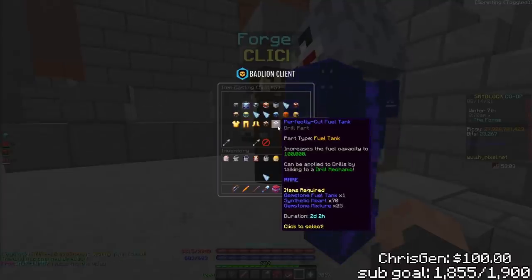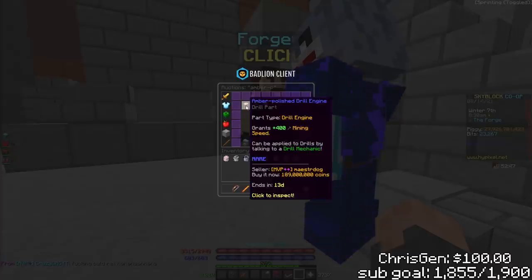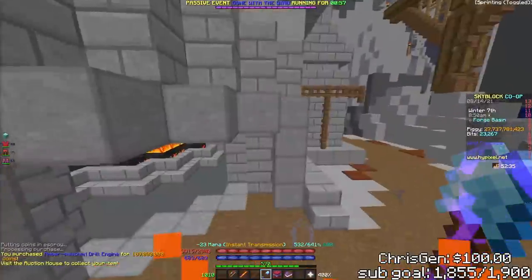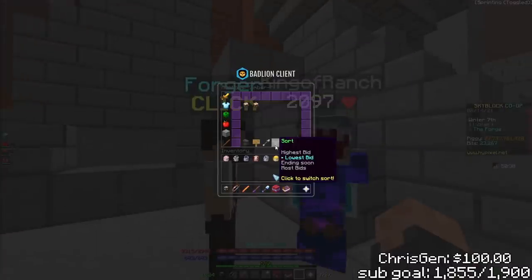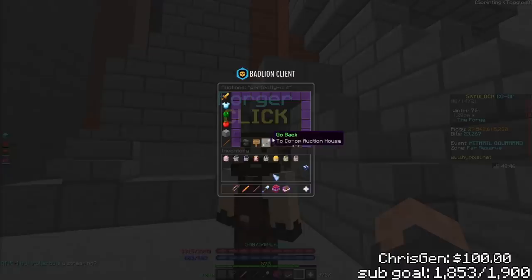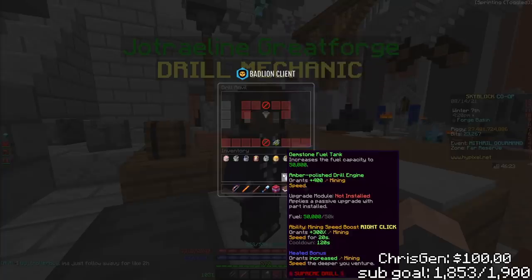I need an amber polished drill engine - are there any in the auction house? There's got to be at least one. There they are - yeah, like dumb expensive, just as I anticipated. I'll just buy it - probably a stupid financial decision, but I can sell the one that's on my drill right now so it's not that bad. I put it up for 2.147. I need a different fuel tank as well - also dumb expensive. Wait, I accidentally bought two of the drill engine - I'm an idiot. What I actually wanted to buy is this fuel tank, but there are none of them on the auction house.